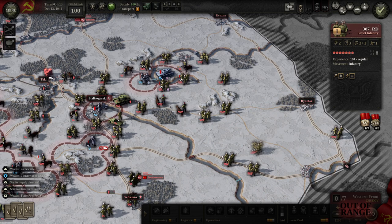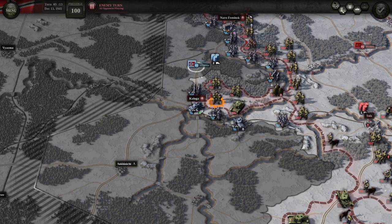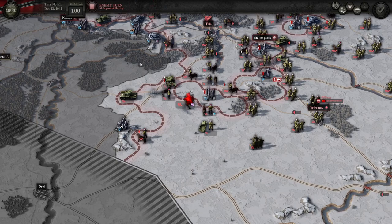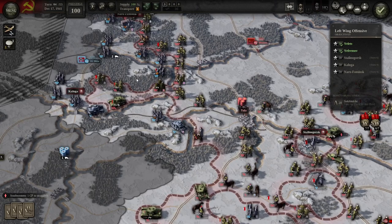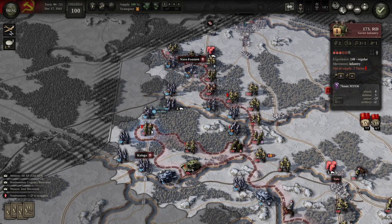Let's end turn number 3 and move to turn number 4. Counter-attack and overrun near Kaluga - destroyed that lead infantry division. They're attacking and overrunning into our flank to the west of Tula. They're putting depots back in the south. One mechanic I'd like to see changed in this game is that units that are surrounded should not be able to get rid of their depots. This unit's probably going to die, but it is cutting off supplies up to HG Mita.